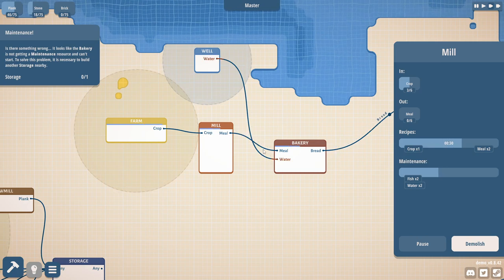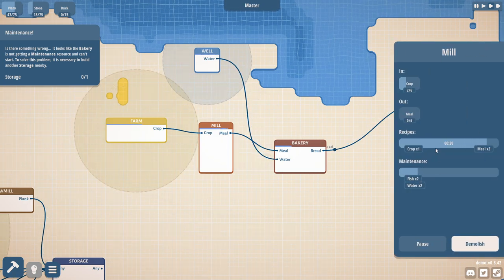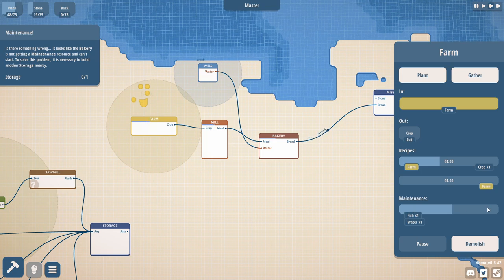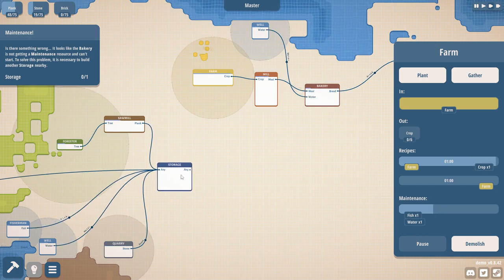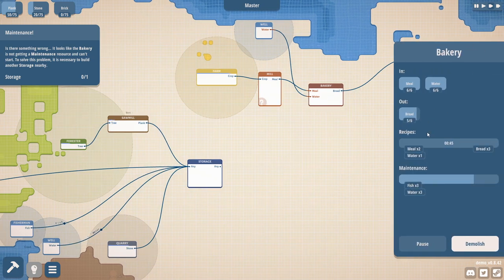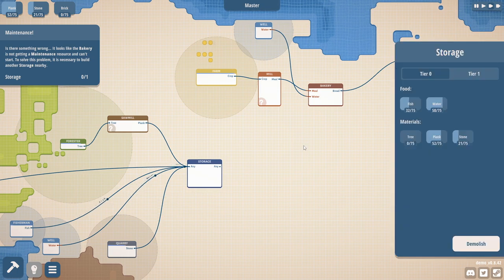The water routing here is a bit awkward because lines will cross paths, but the game allows that. The storage works as follows: any building with a maintenance requirement will automatically draw from any storage building within its radius. You can see the grayed-out circle around the storage - as long as buildings are within that radius, they automatically receive their maintenance items like fish and water. That's actually really convenient.